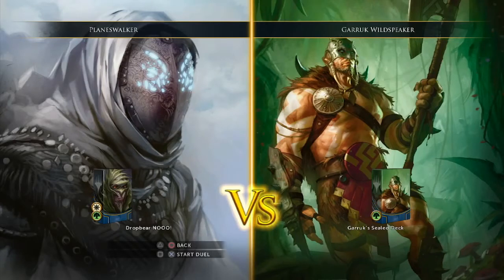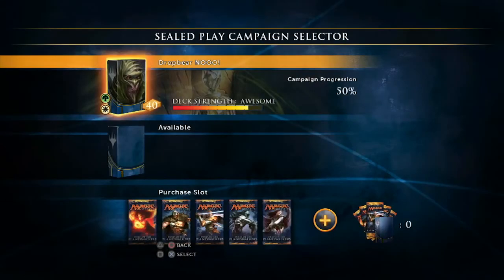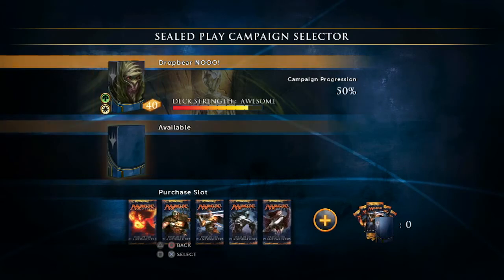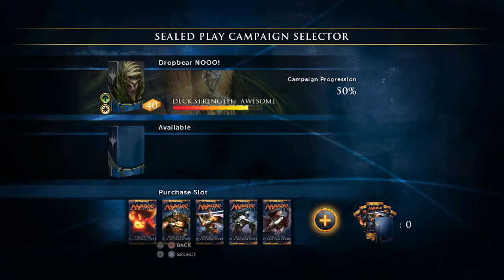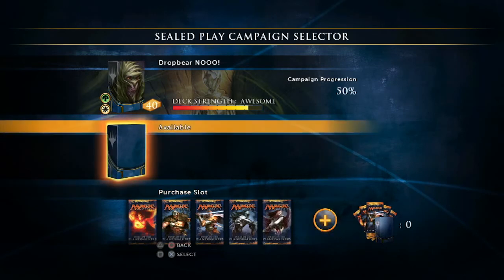And when you've won, you've beaten the campaign. Now, if you decide that you really like sealed play, the base game comes with two free slots and more are available for purchase. Every time you select a new slot, you get a new set of six booster packs that you can open, and then three more that you unlock to make a unique deck every time.